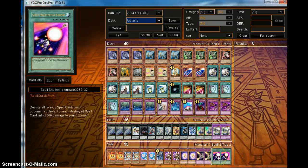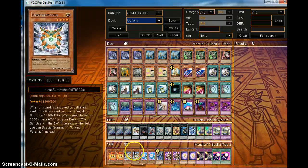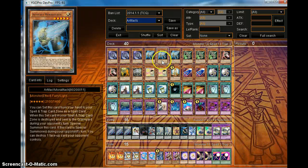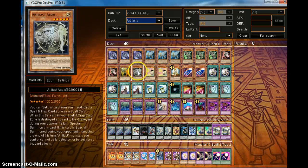Spell Shattering Arrow is actually pretty good against Fire Fist. Anyway, like for the deck profile, and if you guys like this, comment and let me know. Infinite Lasers, signing out.